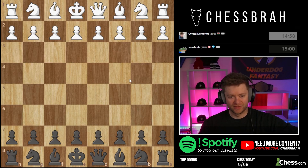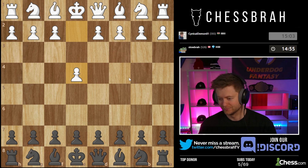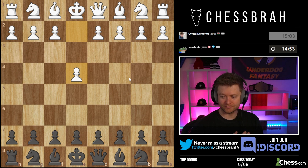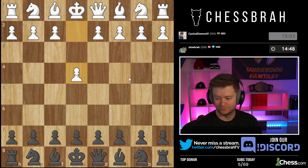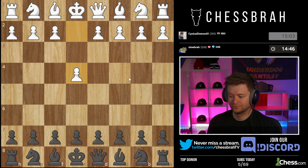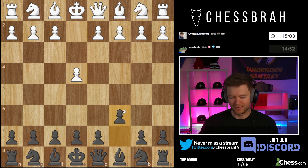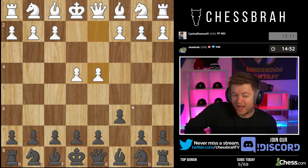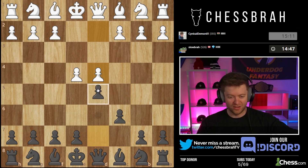Let's wait and see what the first move of the game is. Let me know what we should play — let's see, e4. What are we feeling? All right, I see the most votes for the Caro-Kann for the first time — we're going to go with the majority rule, Caro-Kann.